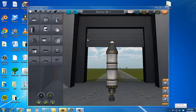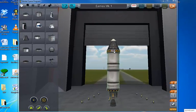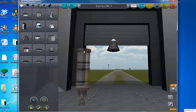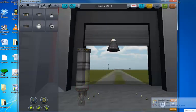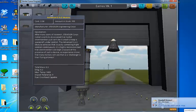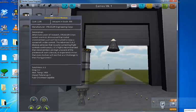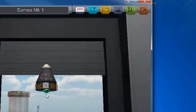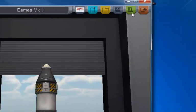I went back in because I forgot one thing that's going to make our lives so much easier. I'm going to click on the decoupler, move everything underneath the pod over, then go to the control tab and find this thing called the advanced SAS module. This is going to make my life so much easier. I'll stick that there and then put everything back on where it was. Now I'm going to launch for real.